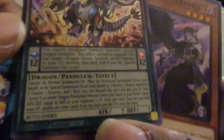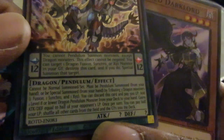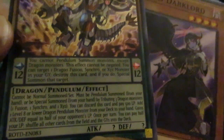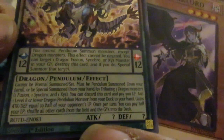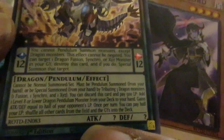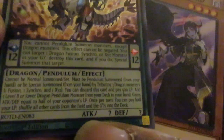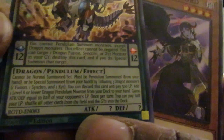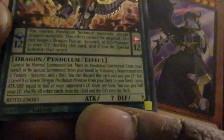Look at that bad boy. Cannot be normal summoned or set. Must be pendulum summoned from the hand, or special summoned from the hand by tributing three dragon monsters — one Fusion, Synchro, or XYZ. You can discard this card and pay 500 life points to add a level eight or lower dragon pendulum monster from your deck to your hand — so it's a Dark Magician search. Its ATK equals half your opponent's life points. Once per turn, you can pay half your life points to shuffle all cards on the field and in the graveyard into the deck — so it's got a reset function like Rainbow Dragon.